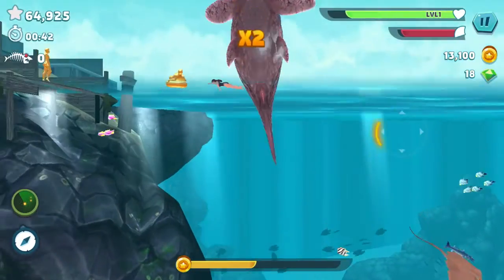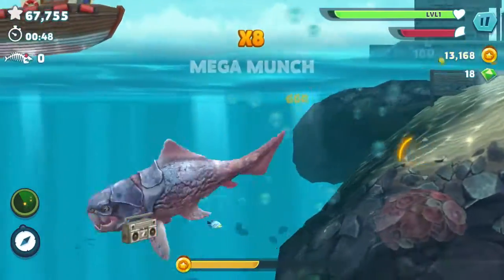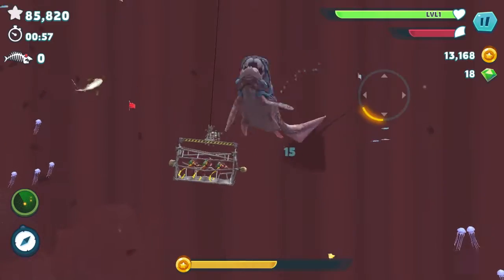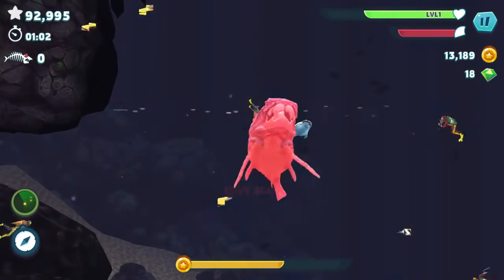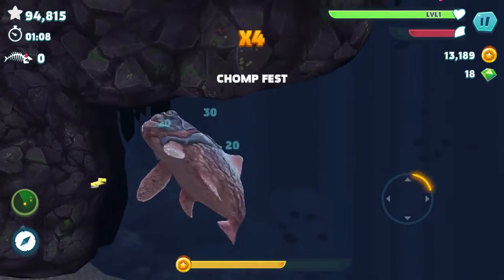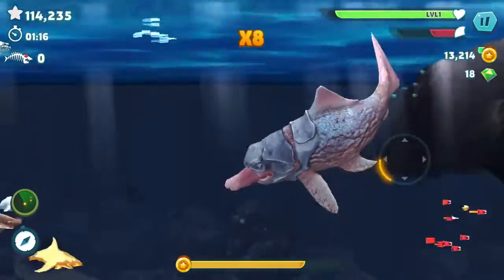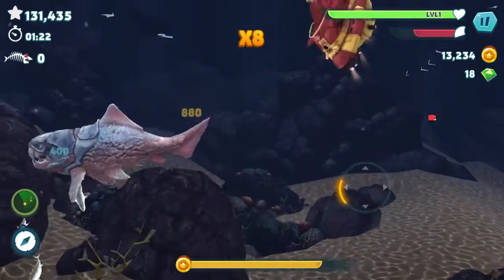I want to defeat the boss crab today with the Dunkelosteus, so that's where we're going. Let's make our way there eating stuff on the way. This boss crab is bigger than us, bigger than the Dunkelosteus and probably more powerful, so it might take a couple of revives. I just love this Dunkelosteus - look at his tongue when he goes to eat stuff, he's so cool. He's actually smaller than the Megalodon but it doesn't really make a difference.